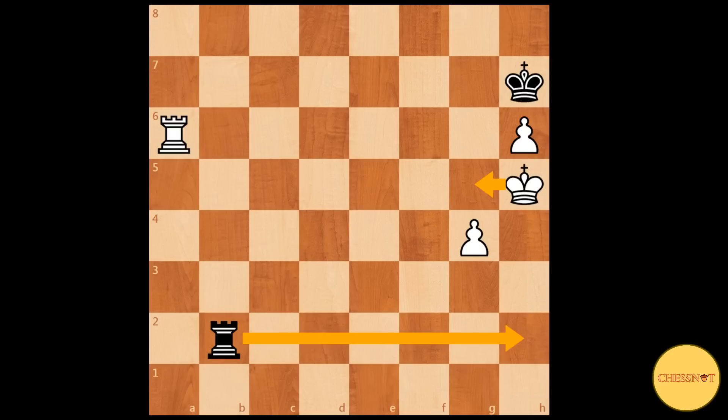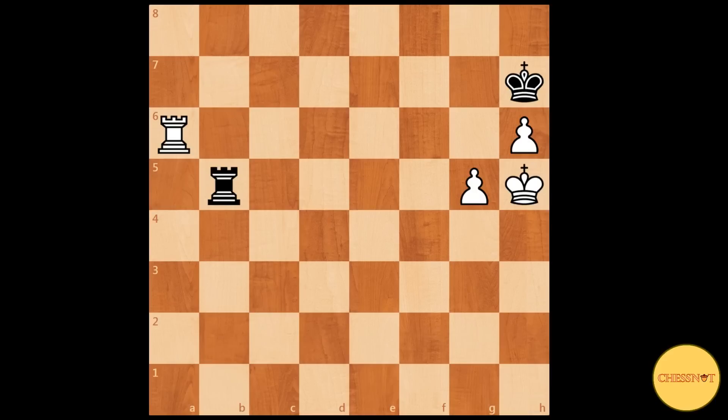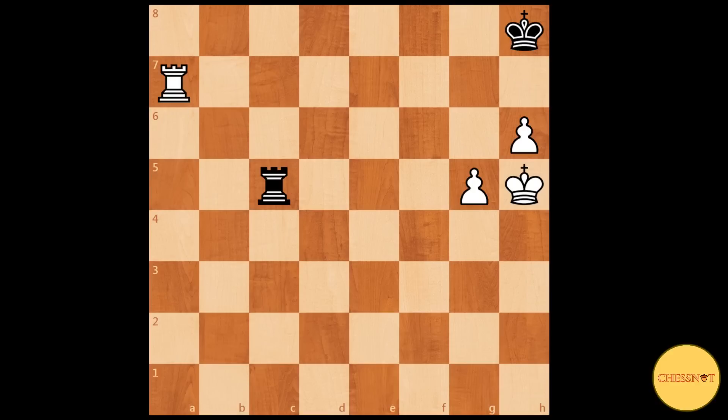Black carried on with resistance via rook b5 check. White played g5, continuing to advance and make progress, pushing the king backwards. Rook a7, king to h8.